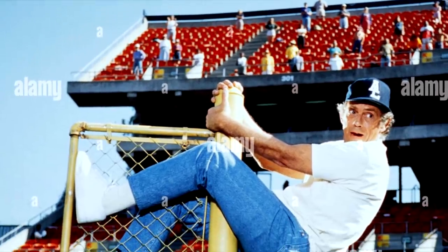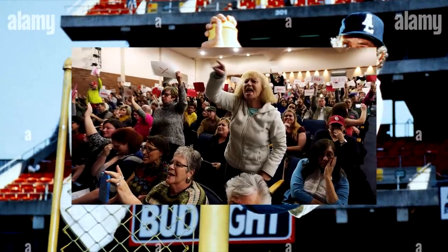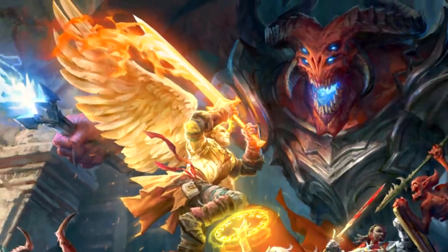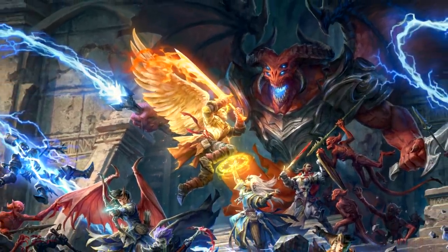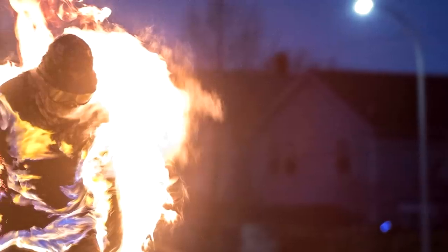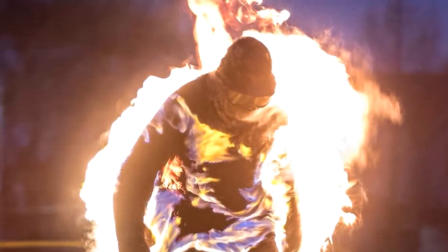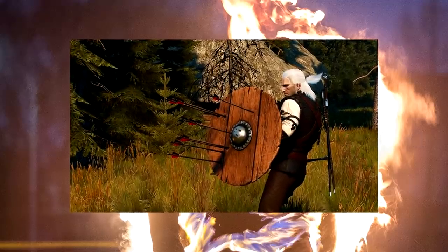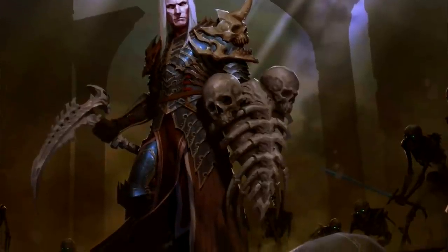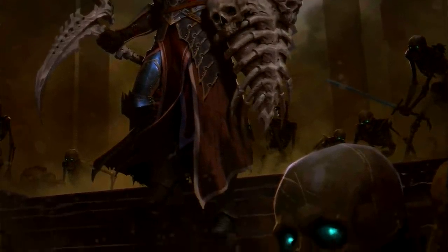First up, when the Aasimar isn't interrupting perfectly fair baseball games, it's standing in the front lines and shouting for evil to go away. Aasimar love to be in the thick of it, getting two separate resistances to Radiant and Necrotic damage, as well as a once-per-long-rest pick-me-up heal. Necrotic damage is everywhere in undead fights, and while Radiant damage isn't as common, it's a regular damage type in lower-level spells.